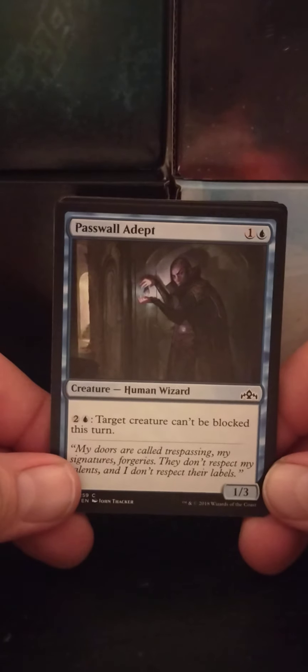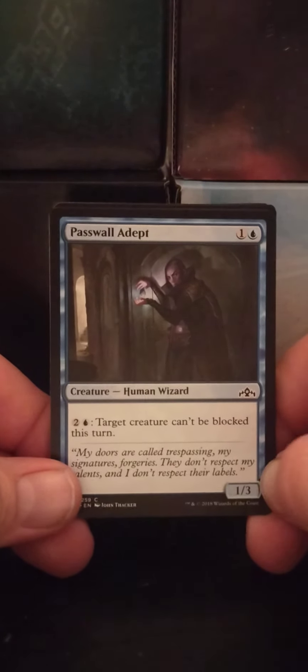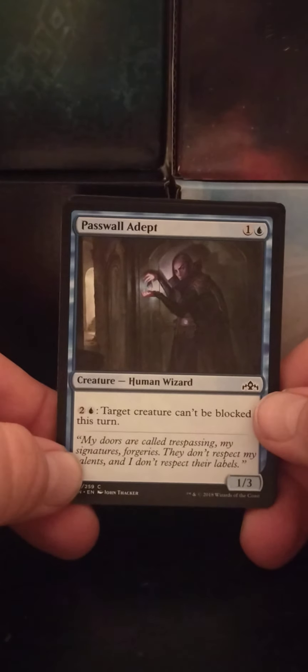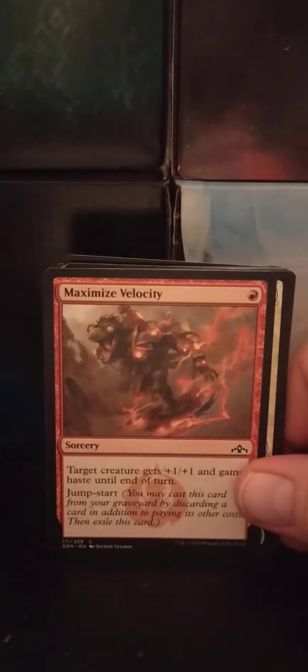Starting off, Passwall Adept — a one-blue Human Wizard, 1/3. For two and a blue, target creature can't be blocked this turn. That's pretty cool. Make a little sneaky guy.